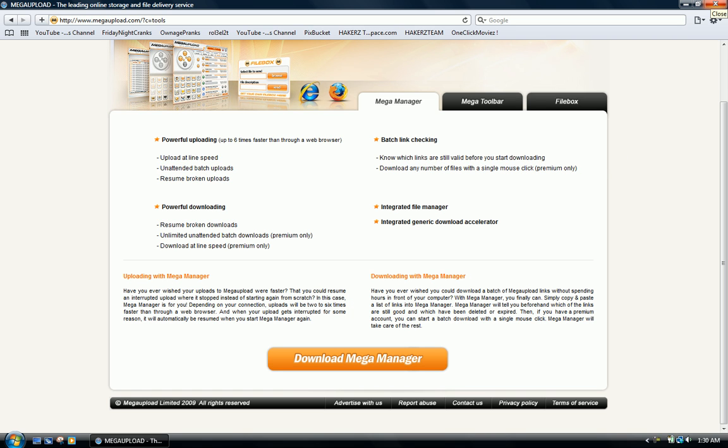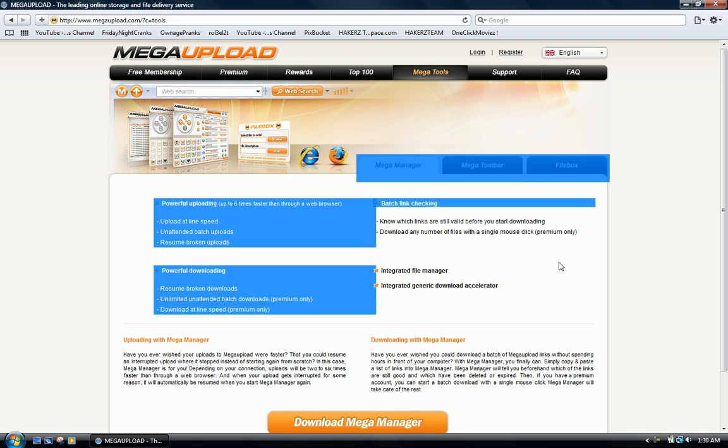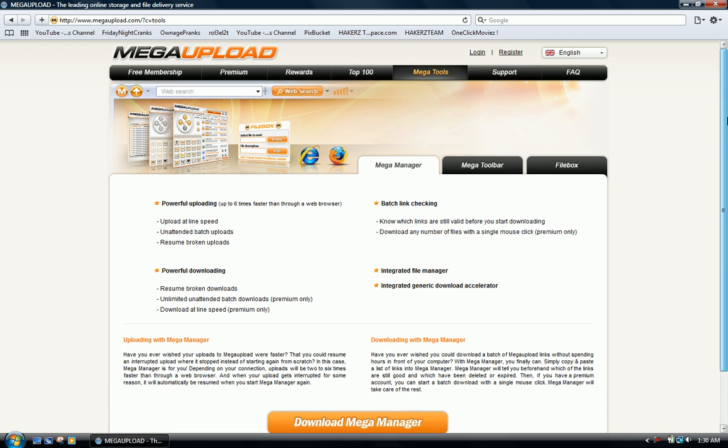When you install it, automatically — for some reason — you'll be able to download up to nine files at the same time. This isn't officially included with the feature, it just happens. I'm not a hundred percent sure this will work for you, but it has worked for me. You can try it out — download the Mega Manager and you should be able to download up to nine files at the same time.